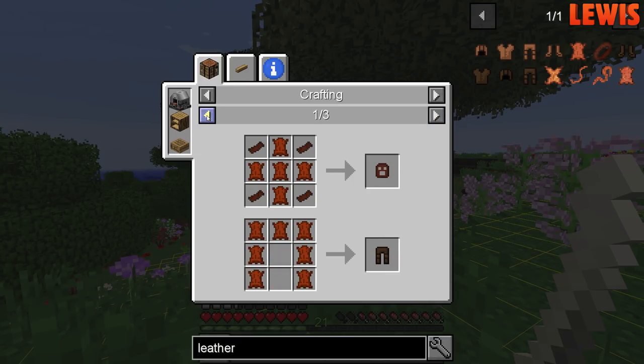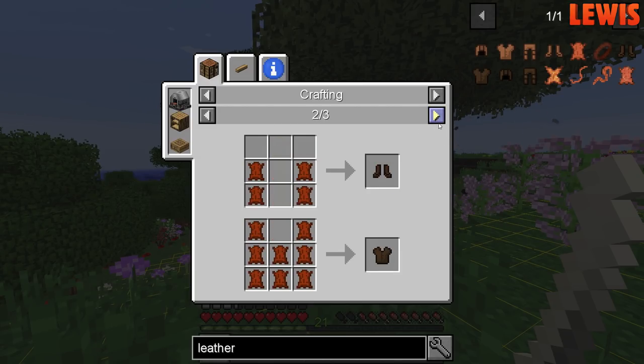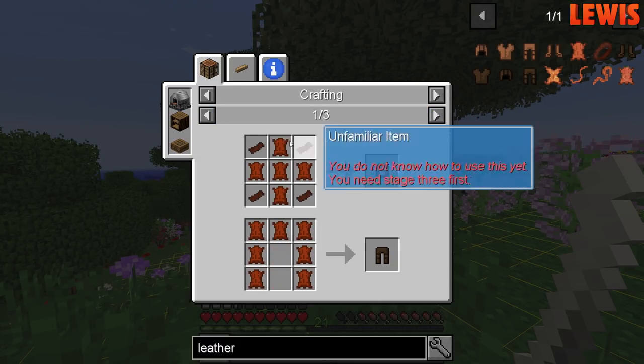I didn't expect that! You could build some sort of gimp mask. Oh — a breeding harness, it's called. Is that for animals? I hope so. It's pretty fucking weird.